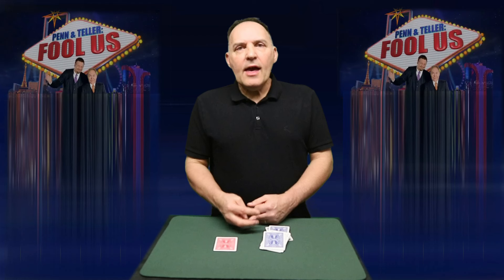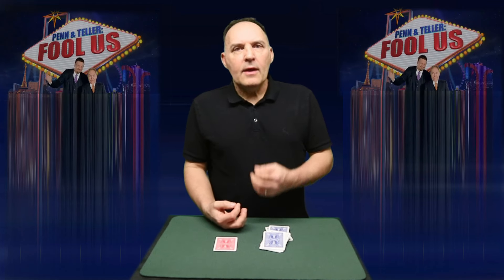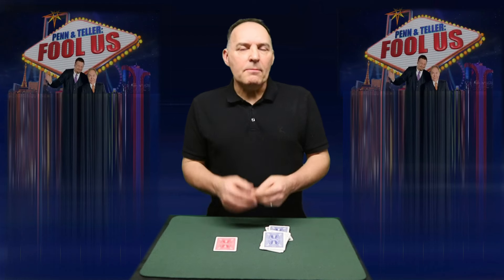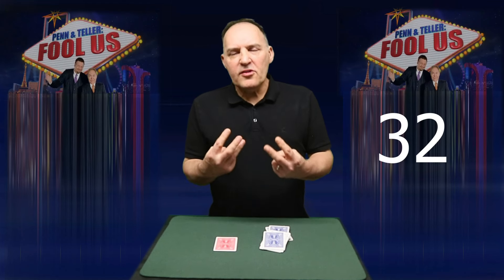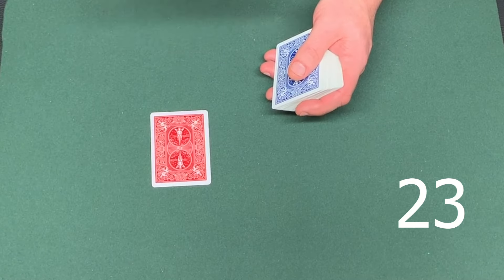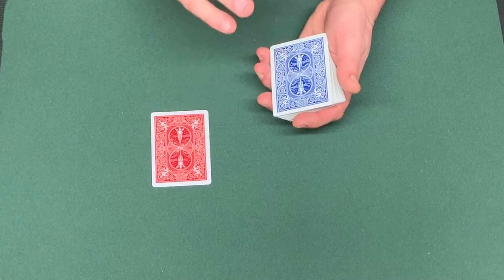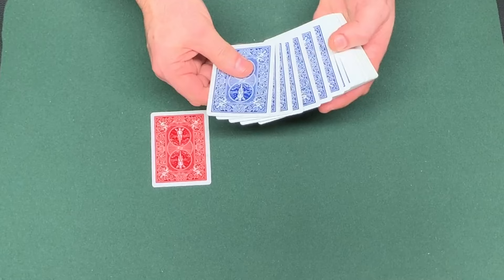Teller held up three fingers. He then said to Penn, you do likewise, and Penn held up two. You normally find people do the opposite of what the other person has done. So with three and two, they could either have 32 or 23, and they went for 23. That means the matching card needs to be in both positions — he must have been using a duplicate card.